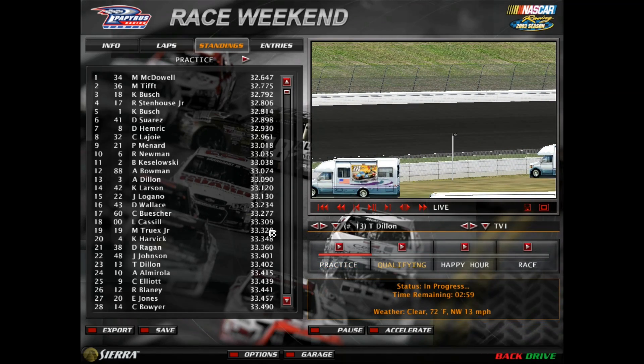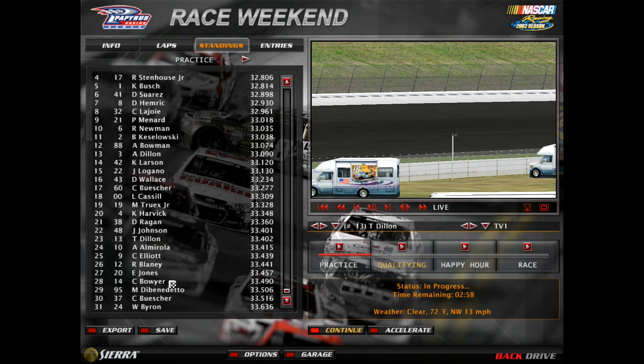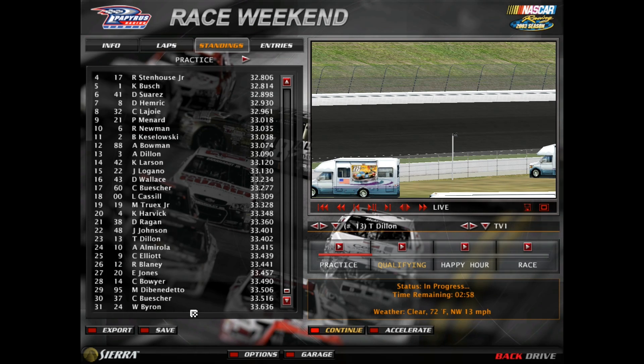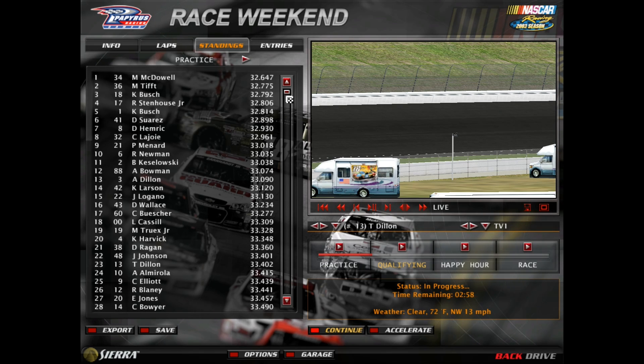Testing at Kansas is complete. Definitely going to need a change here. Michael McDowell the fastest, followed by Matt Tiff, Kyle Busch, Ricky Stenhouse Jr., Kurt Busch, Daniel Suarez, Daniel Henry, Corey LaJoie, Paul Menard, and Ryan Newman — your top 10 fastest. The top 10 slowest: William Bowman, Chris Butcher, Matt DiBenedetto, Clint Bauer, Eric Jones, Ryan Blaney, Chase Elliott, Erik Almirola, Ty Dillon, Jimmie Johnson, and David Ragan. Definitely going to a day two — after that we head to Charlotte, Auto Club, then Daytona for multiple testing sessions. That's it for today; we'll see you in day two.